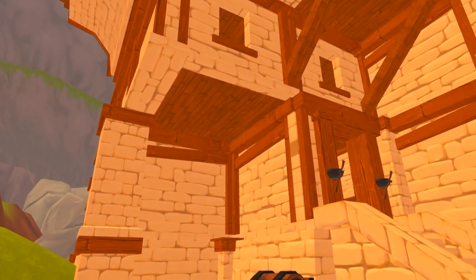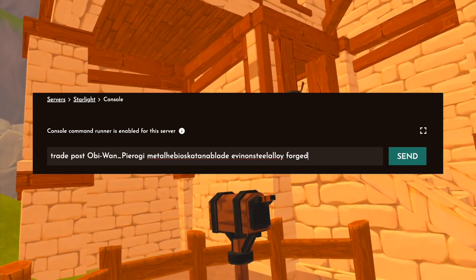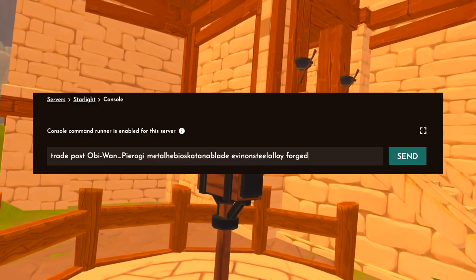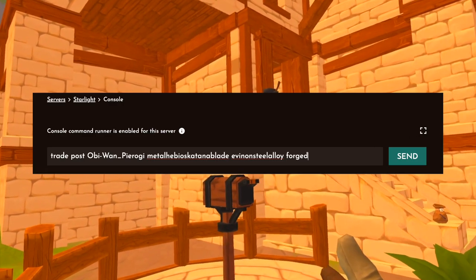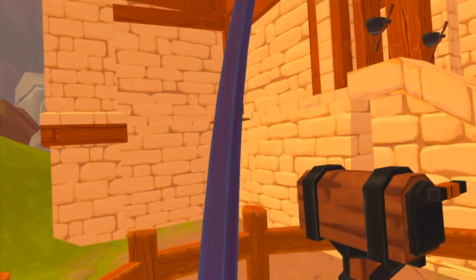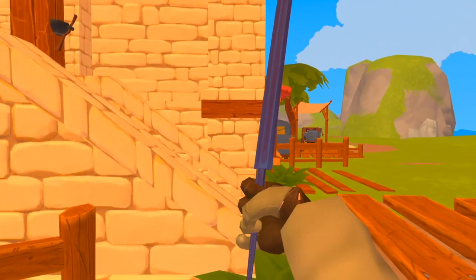We want a Valiant-textured blade, so we put in 'Evanon Steel Alloy'. And do we want it forged? Probably. So we type 'forged' at the end. If you don't put forged, it just comes out unforged. There it is — we have a katana blade, it's forged, and it's ready to go onto a handle.